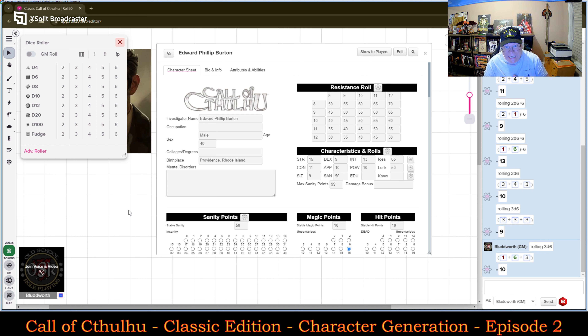His Education is 3d6 plus 3. Rolling 3d6 plus 3 — a 13. Not bad. It's actually kind of average with the plus 3 included, and you can see it's already setting his Luck and Knowledge and so forth.